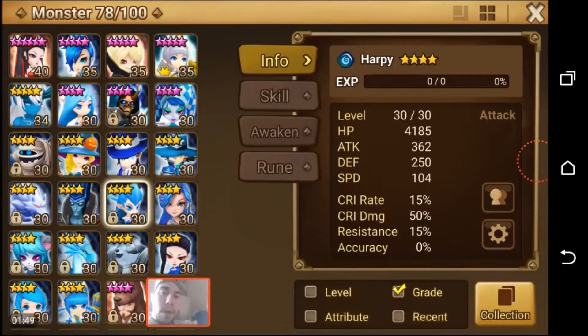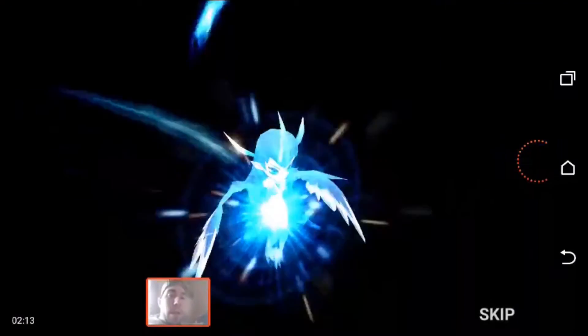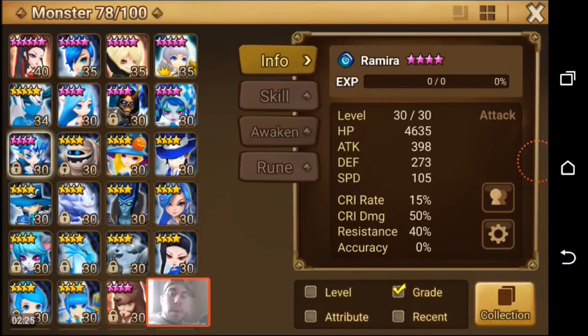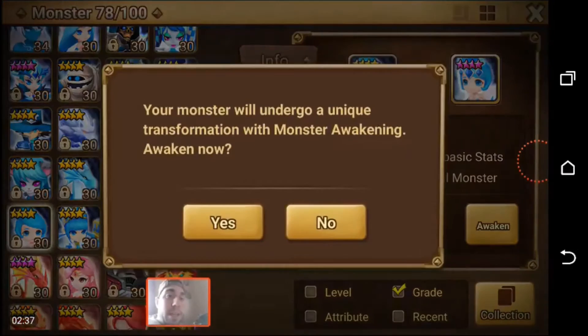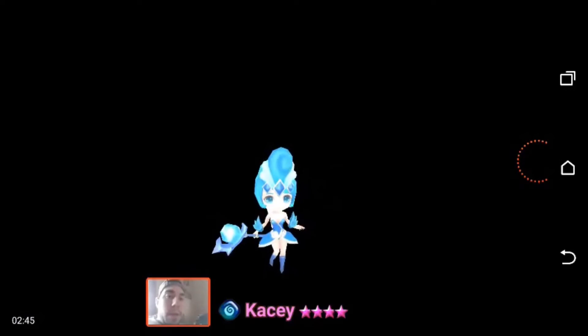Next we have the Water Harpy here. Yep, enough stuff for Water Harpy. I think I'm going to run into problems though, because I can already tell these mid-magic ones - it looks like I can only do five, and when we looked at all this stuff I definitely had more than that. So we will just keep going here and then figure out what I need to focus on this week to grind out the different elements. So there's Ramira. Now we also have the Water Pixie here, and also Water Bear Man. At least this one's cheap - we like that. Casey - check.